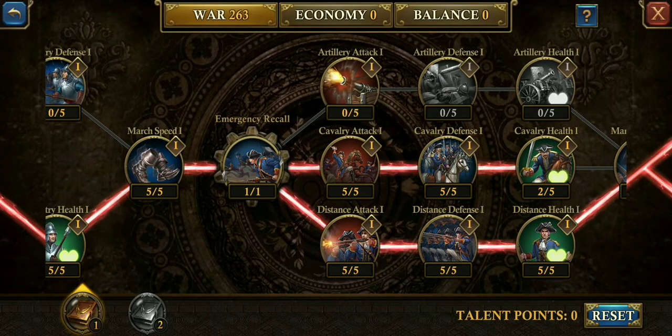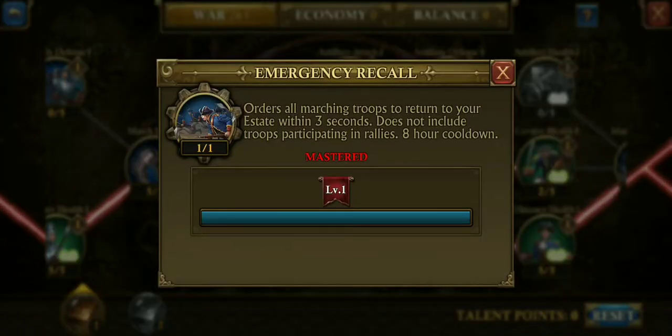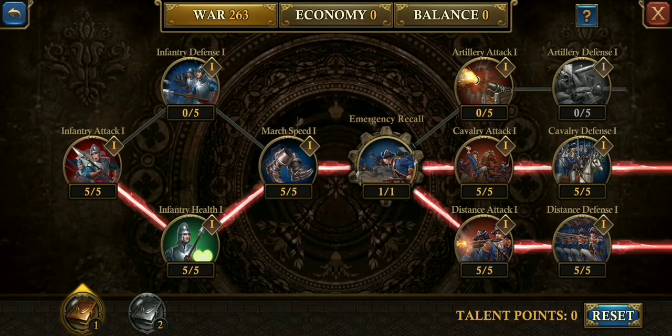In this portion we're going to avoid artillery at all costs, and I went with cavalry one and distance. I'm a big distance fan. And emergency recall — that's a priority in my opinion. Everyone should have emergency recall unlocked at all times, unless you're swapping points. Even then I'd still try to keep enough just to keep emergency recall unlocked. You just never know when you need to get your troops home in a hurry.